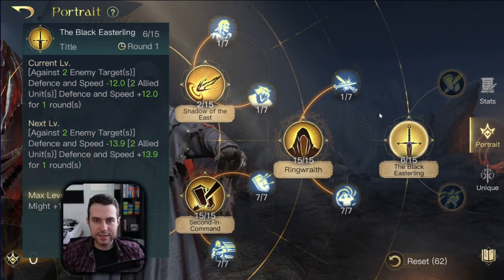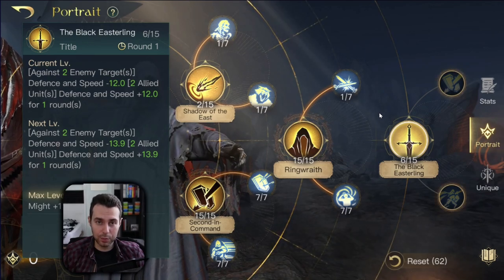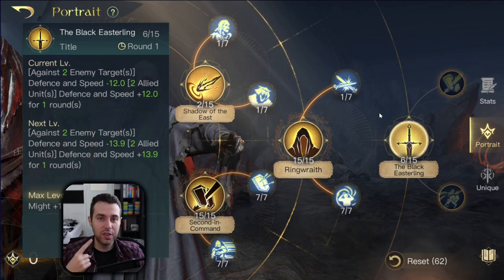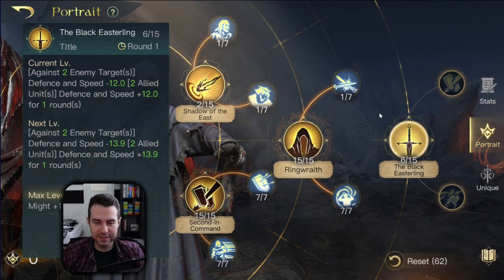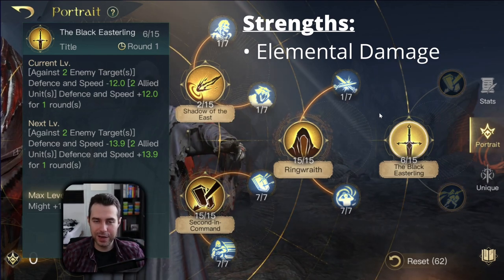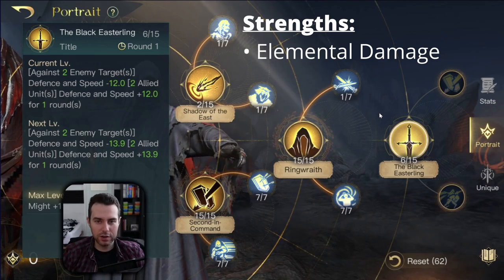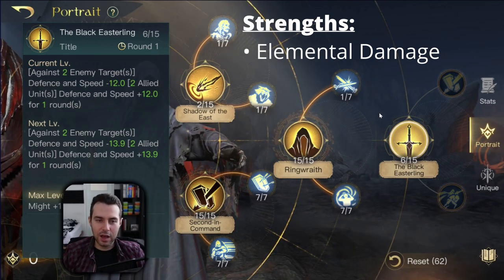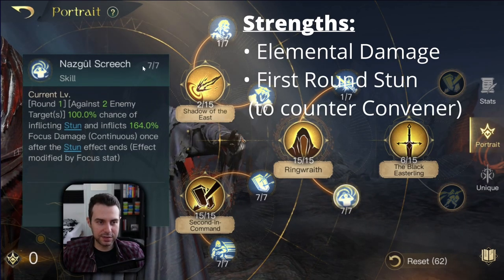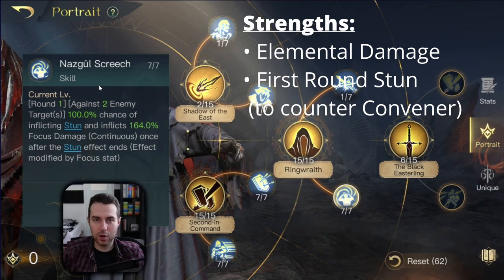Let's also summarize his strengths and weaknesses. Kamul doesn't really have a lot of strengths — he has two strengths in total. The first one being, obviously, he has strong elemental damage, but not strong enough to compare with the Witch King, Kestaro, or Sauron — it's maybe mediocre elemental damage. His second strength is that he has a first-round stun with Nazgul Screech, which can help prevent the burst damage of Convener.